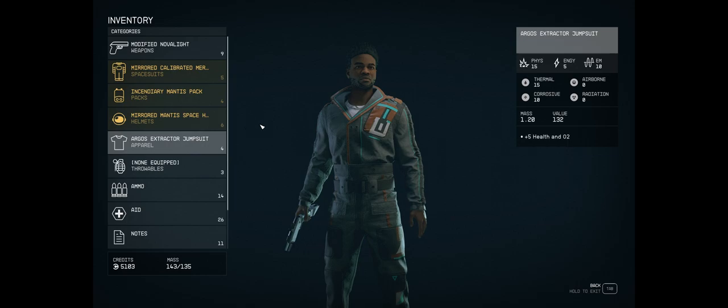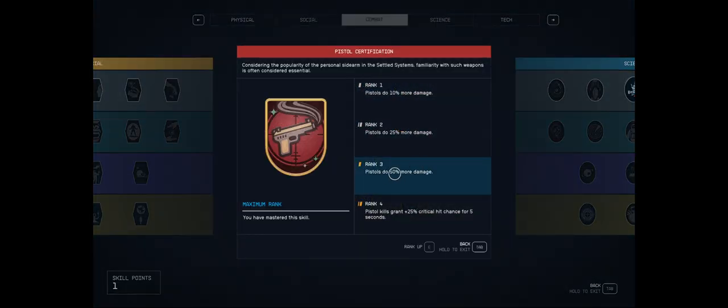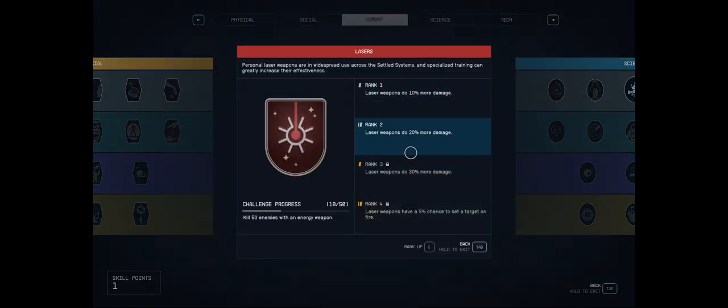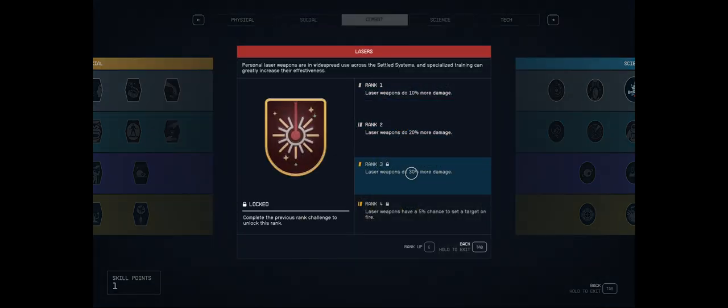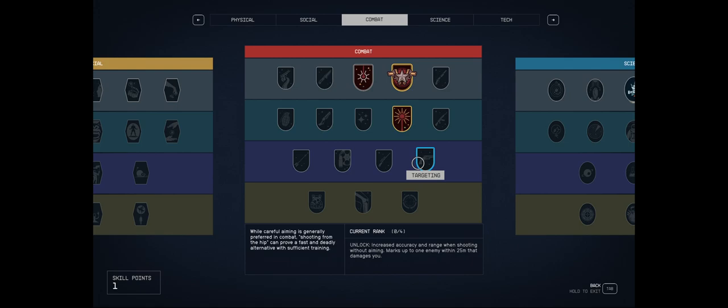If you look at the percentages, it's kind of crazy. You can get up to 50% damage from pistols, up to 30% more from lasers. Right now I'm just at lasers two, so I can get another 10% more damage, and then you get another 30% more damage from particle beams.